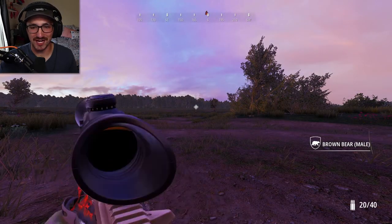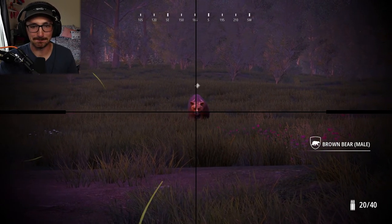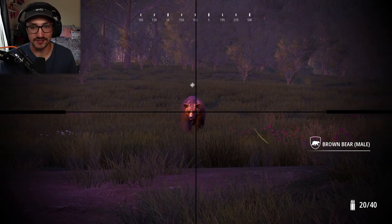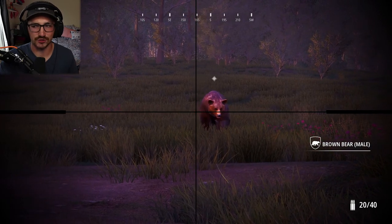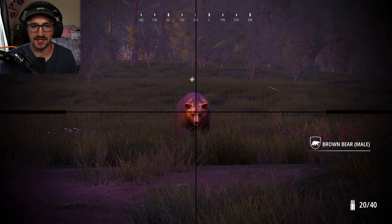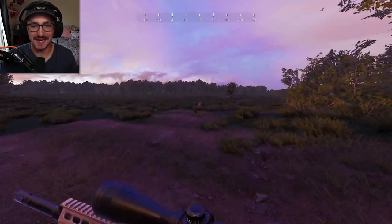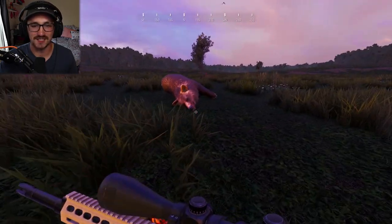Believe it or not, we actually found a brown bear right away before we even found a wolf. I didn't expect this to happen this fast. It took me forever to find a grizzly bear. He's actually walking right towards us, so we're going to go ahead and get ready to take a shot. Got it right in the skull, right in the top of the forehead.